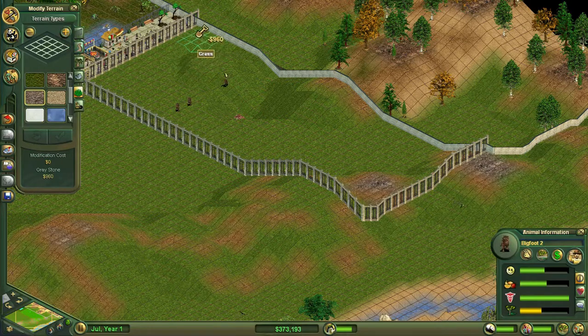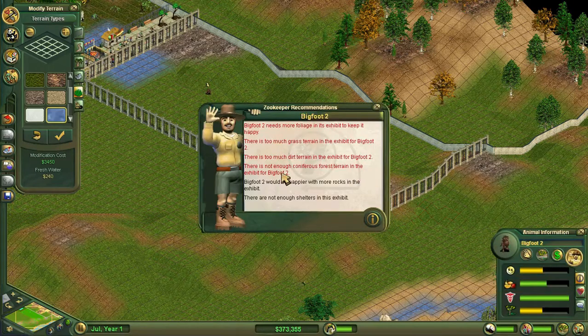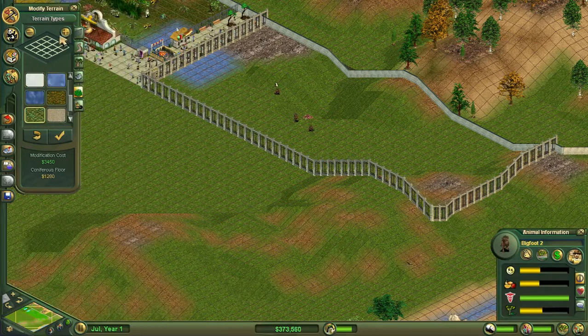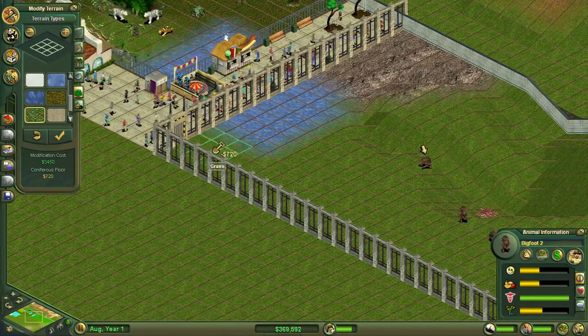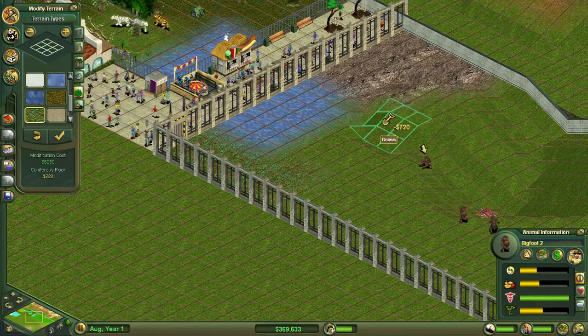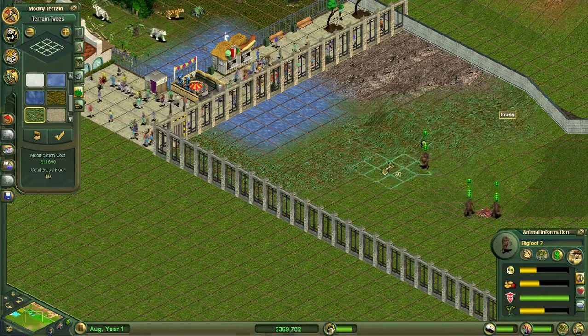Let's get some grey stone and put it in this area — that way the actual guests can see their grey stone. We'll put the fresh water right there. I don't think they need too much fresh water — yes, that's sufficient. Now let's get the coniferous terrain. Let's make it a little bit smaller and zoom in here. Let's put it around this area so that is quite nice for them. I think we can do quite a bit of this.